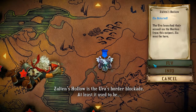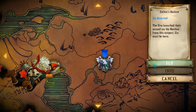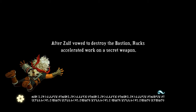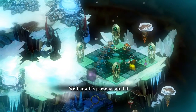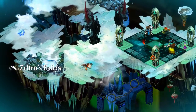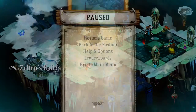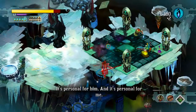Zoltan's Hollow is the Ura's border blockade. At least it used to be. Let's go. Well, now it's personal, ain't it? It's personal for him, and it's personal for me.